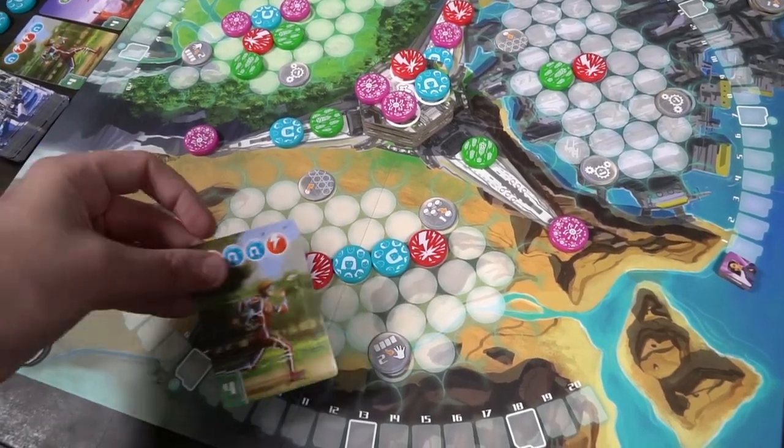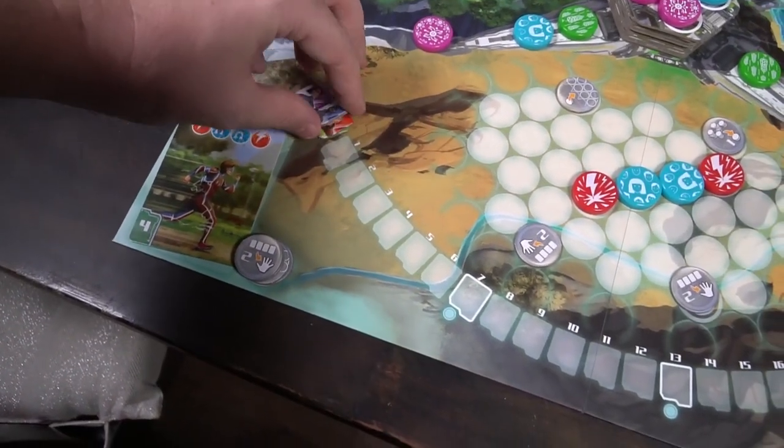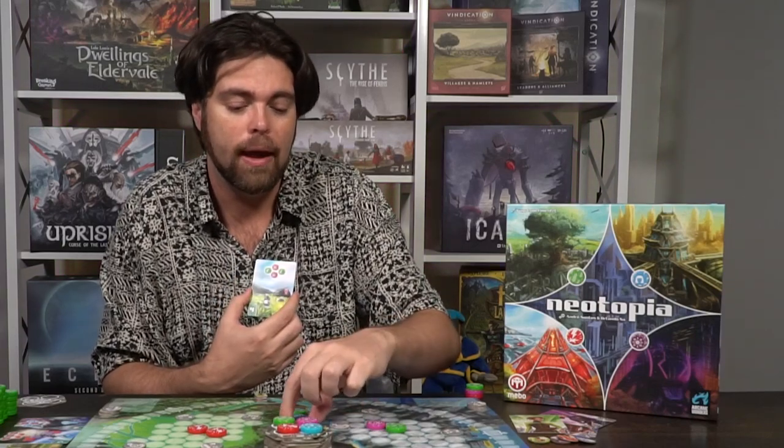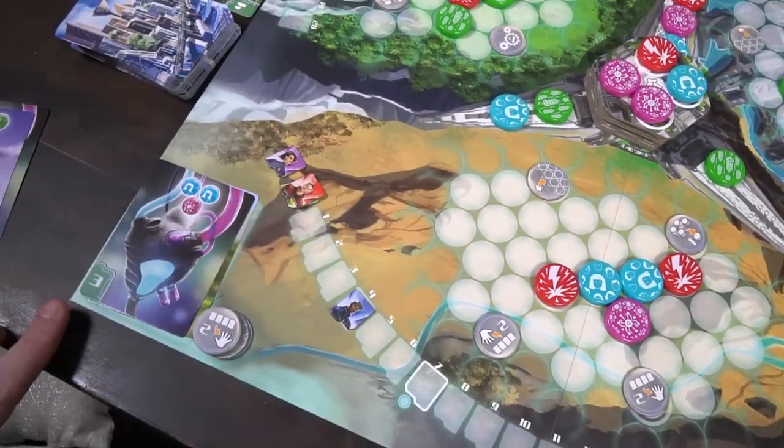When you score something, you place that card into one of the three discard piles in the region where you're scoring and move your tracker. For instance, if I wanted to score this one — which is two purples adjacent to two greens — I can place a purple, another purple, that's two actions. As my last action I take this green and place it. These can be mirrored or rotated as long as it meets the combination. You discard the card and score the points on the bottom left — in this case, four. As the green player, I move my point tracker to four. That would take all three of my actions, and then the next player gets to go.